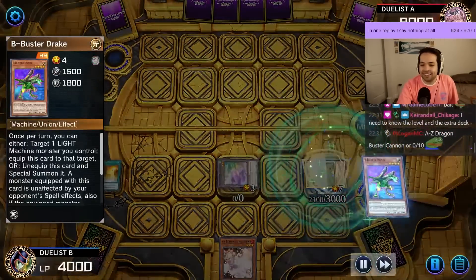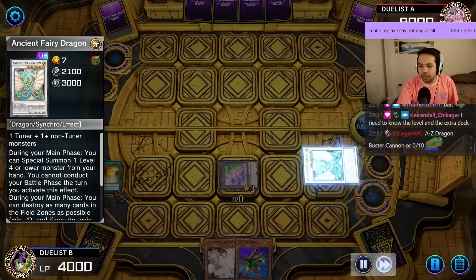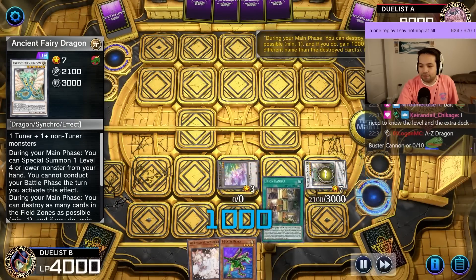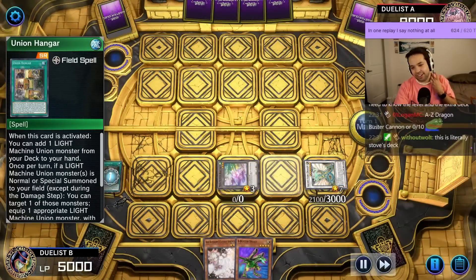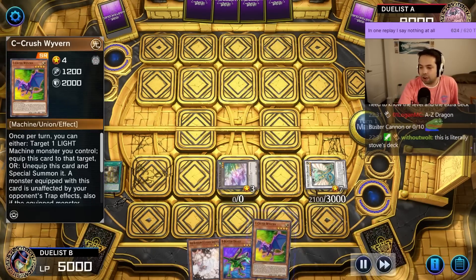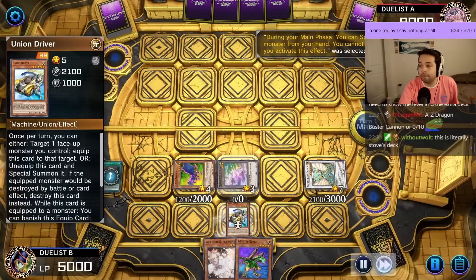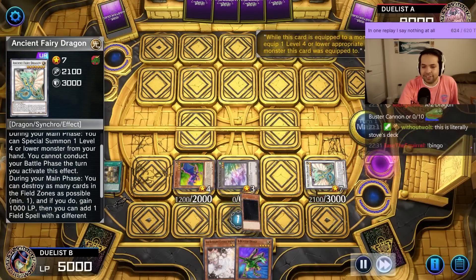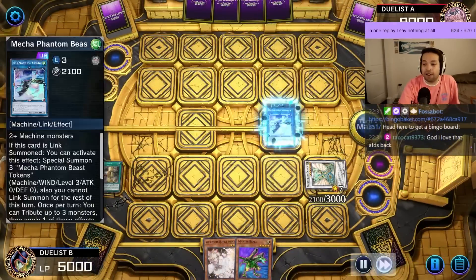Make AFD. Buster Drake, grab another Buster Drake. AFD, pop the Field Spell, go get Union Hangar — we never needed the Terraforming. Grab C. AFD, special summon. Why is this card legal? It's still crazy. Auroradon.